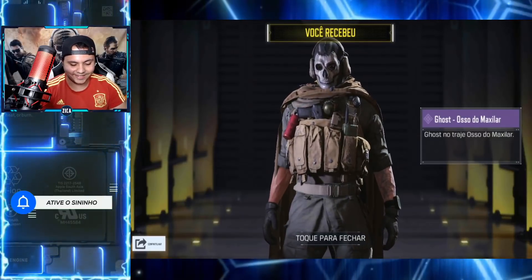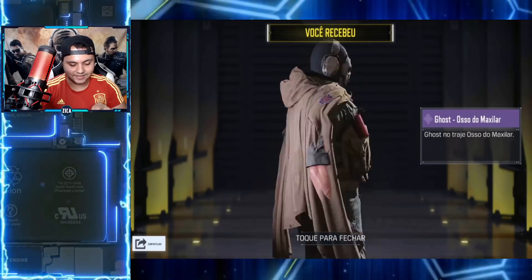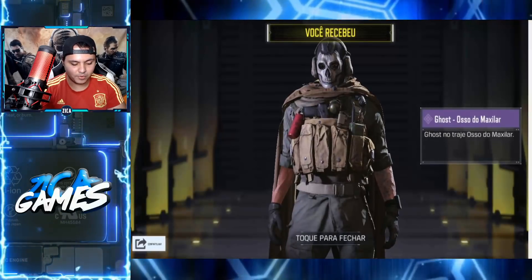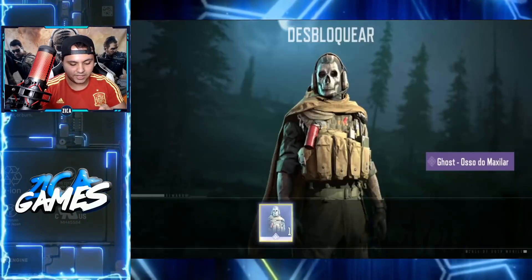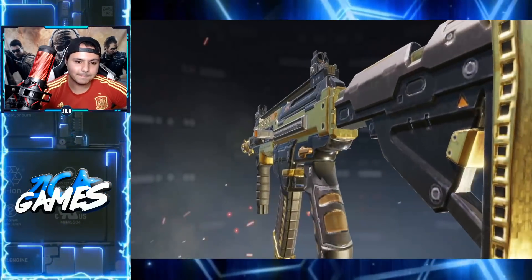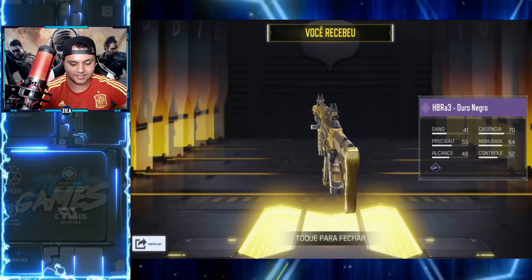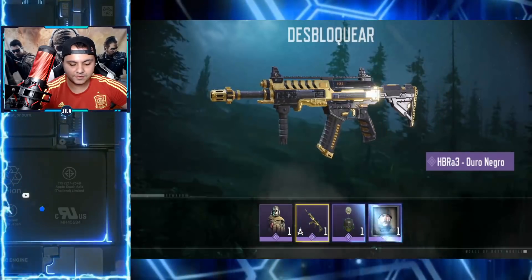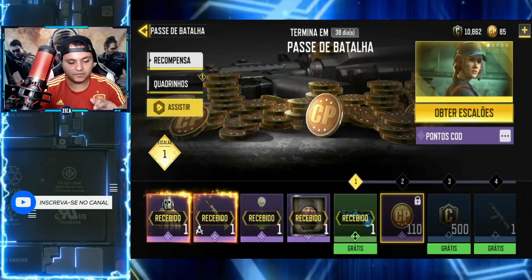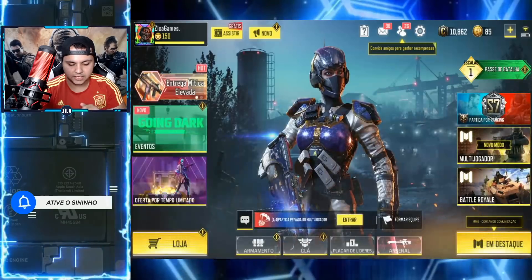Tá aqui o nosso querido Ghost. Olha o braço dele cheio de nervo, a tatuagem, a capa. Sensacional é pouco, né? Bora equipar ele aqui rapidinho. A gente ganha de quebra aqui também — que maravilha. Essa HBR-3 tá linda, já ganhei ela de cara. Vamos ver se ganha mais alguma coisa. O resto eu vou liberando agora, depois vejo as outras coisas que chegou com calma.